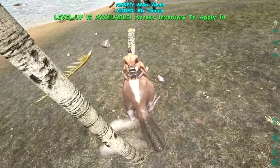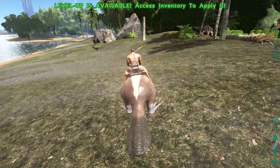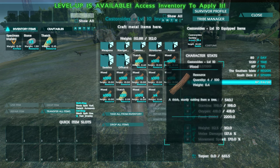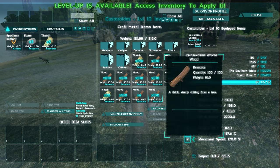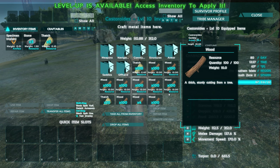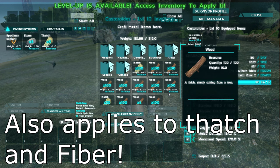You might be wondering: how does he have this much wood and still move so quickly? That's the other special ability of the beaver - all wood is only one-fifth of its total weight. Wood fluctuates between 10 and 50 pounds depending on who's carrying it, but on the beaver, it's just one-fifth. This guy is going to help you harvest so much.